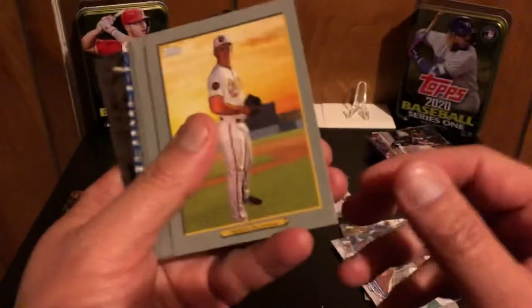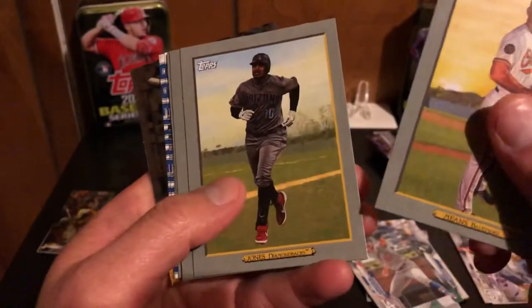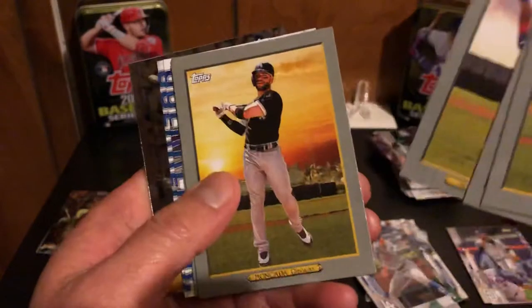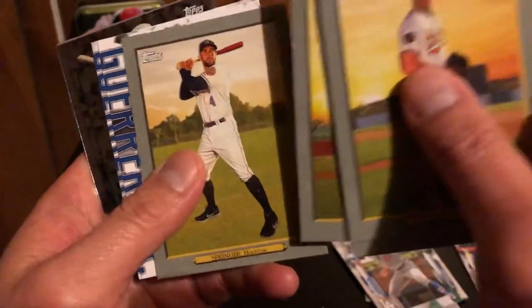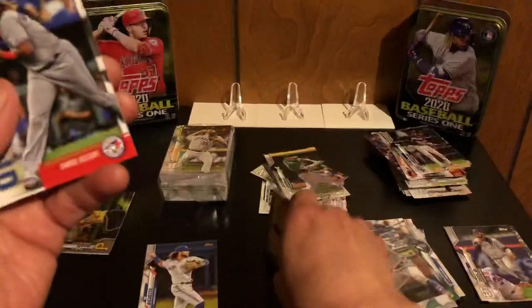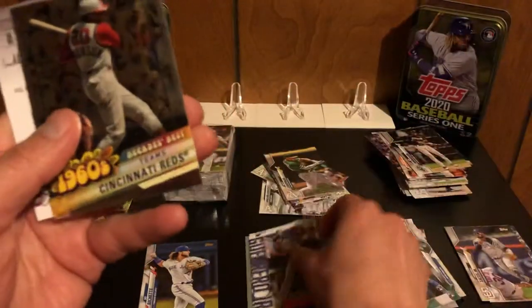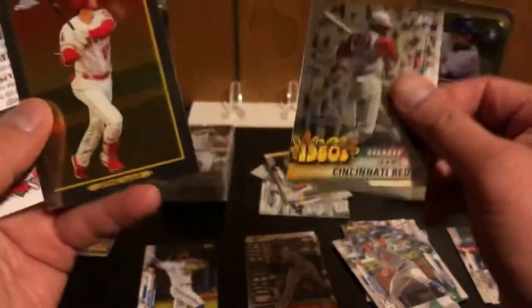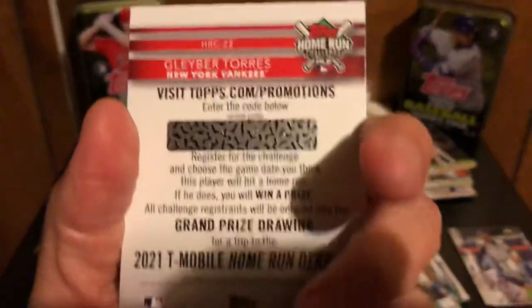Here's our Turkey Red cards: Means for Baltimore, Adam Jones, Schwarber, Moncada, and Springer. There's our two Vladimir Guerrero inserts. Our Chrome Decades card. Our Chrome Turkey card is Ohtani. And then we got a nice Gleyber Torres home run challenge card.